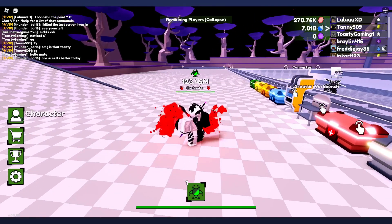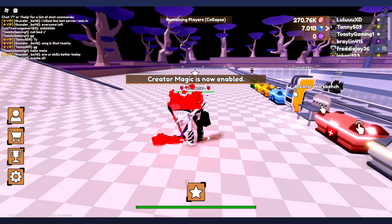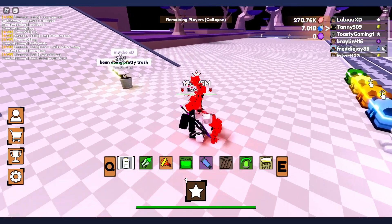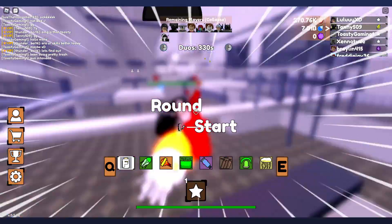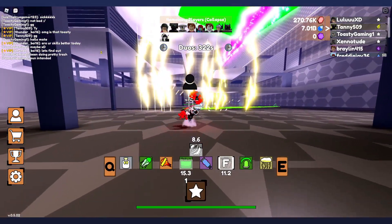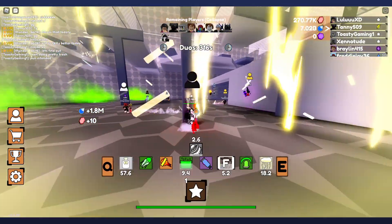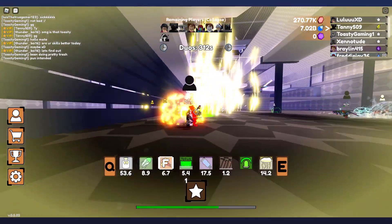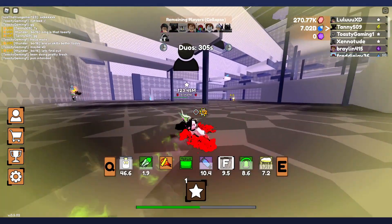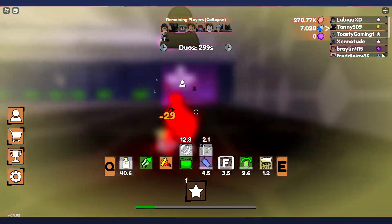I don't want to do duos — what if I get a trash teammate? I think this is my boss loadout, I don't even know what I have. I've seen this opponent in some other games, and of course I'm with some newbie. Anyway, I'm going to see how good I can do here. I'm just going to go straight in — I got hit really hard. Where's my teammate? I'm pretty sure he's dead... never mind, he's right there.